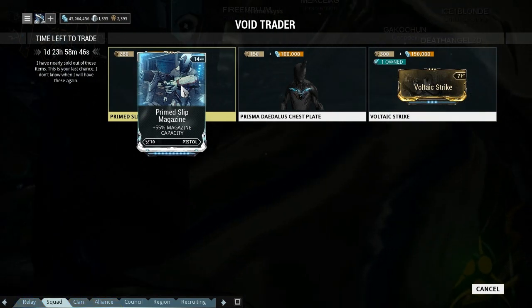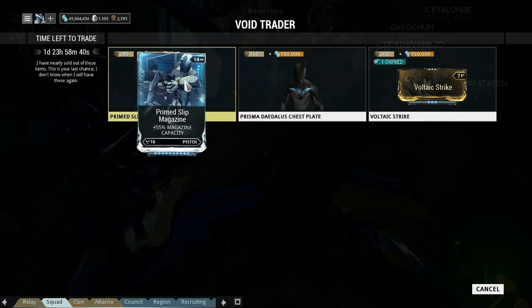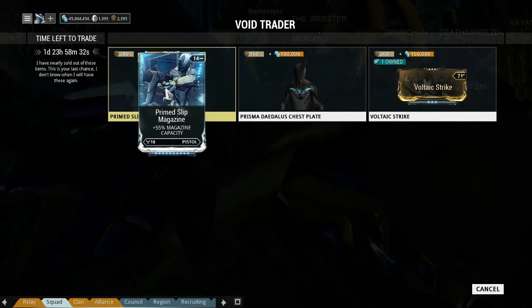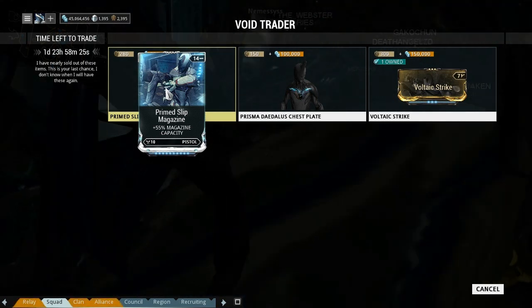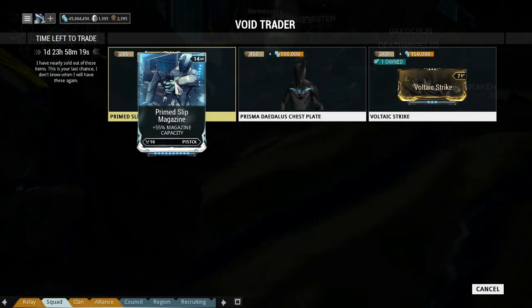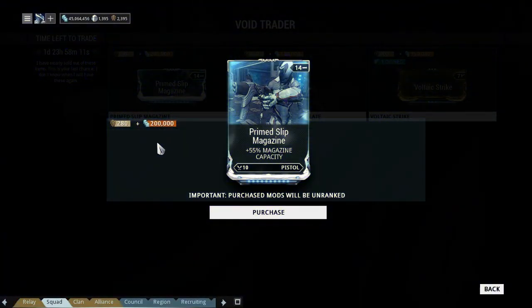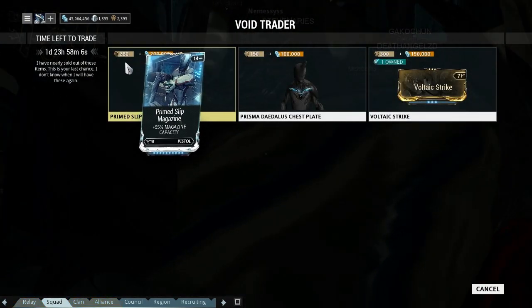And then there is Primed Slip Magazine — that's actually a pretty decent mod. For example, the Twin Vipers have a tiny magazine, so Slip Magazine is kind of needed. I don't think I've got it equipped on my current ones, but the AK Stilettos has Slip Magazine. The primed version goes up to 55% magazine size instead of around 30% for the normal one, and it's only 280 ducats.